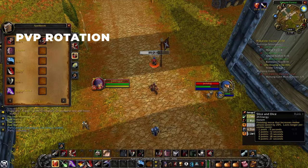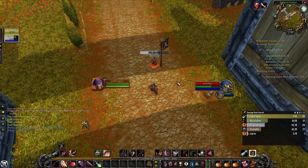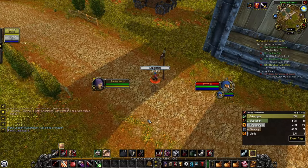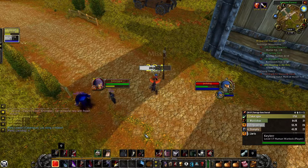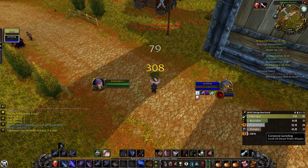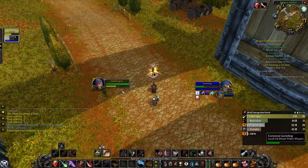The PvP rotation: open with Ambush, then two quick Backstabs. If that doesn't finish the enemy, Eviscerate with your remaining combo points, or use Shiv or another Backstab. Against casters, when they try to escape, use Gouge to regain energy, then set up before the Gouge ends — or make sure you have enough energy for a Kick.